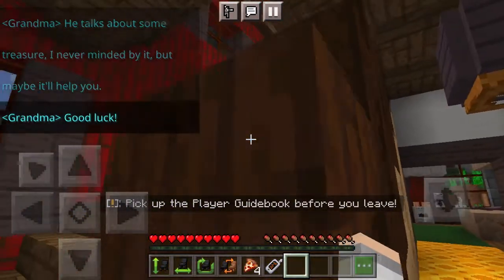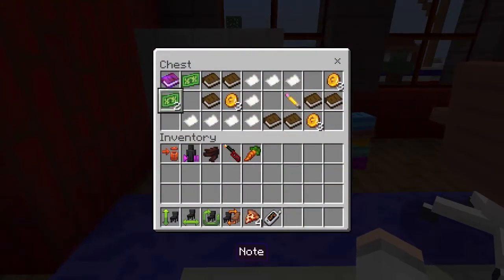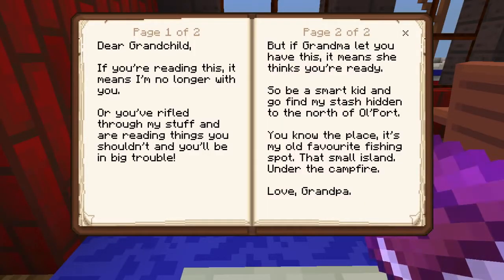Let's go upstairs. We got some money. Grandpa's stuff — 'Dear grandchild, if you're reading this, it means I'm no longer with you. Or you riffled through my stuff and you're reading things you shouldn't be and you'll be in big trouble. But if grandma let you have this, it means she thinks you're ready. So be a smart kid and go find my stash hidden to the north of Old Port. You know the place — it's my old favorite fishing spot, that small island under the campfire.' I love grandpa. We'll hold on to that.